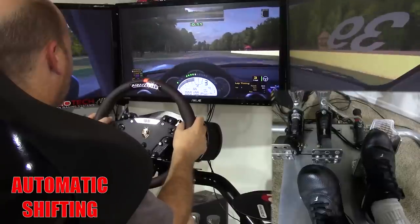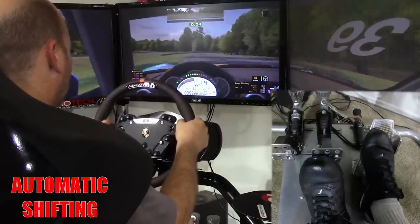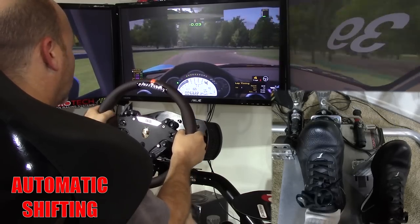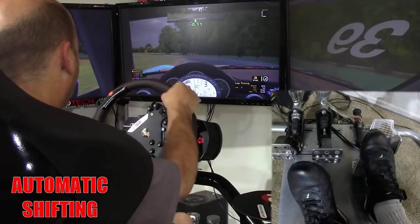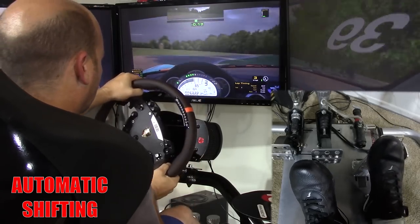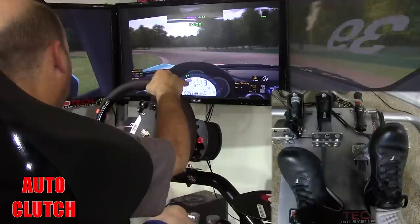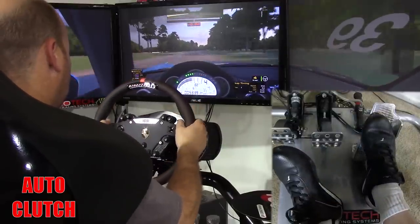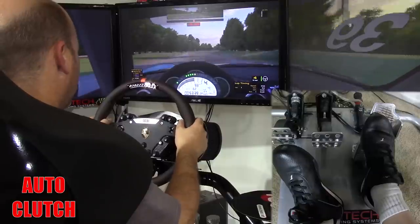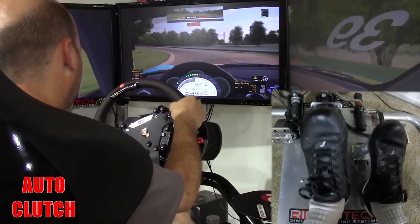Let's start with auto shifting. In auto shift mode, the car will up and downshift automatically, just like an automatic transmission in real life. You are not in control of the shifts or gear selection — it is handled by the car with pre-mapped conditions for the shifts.